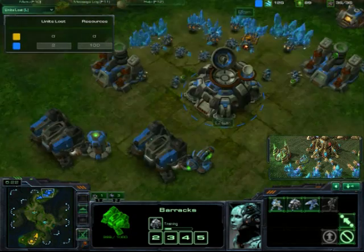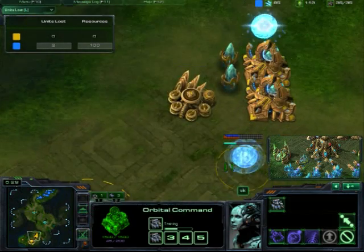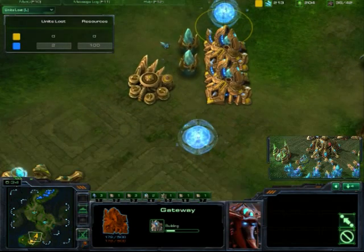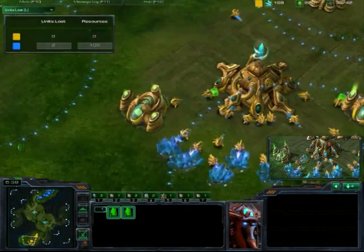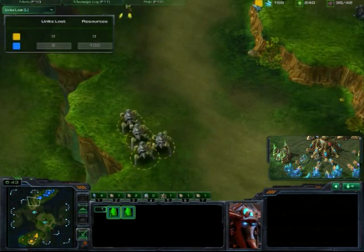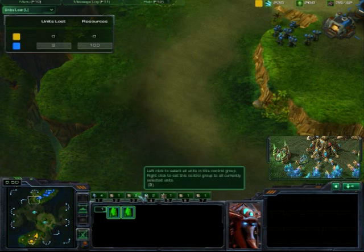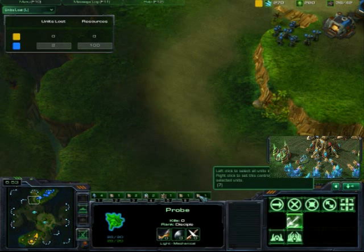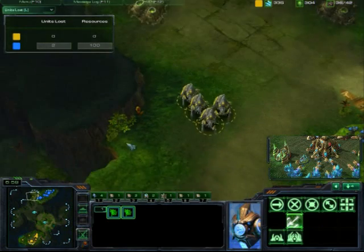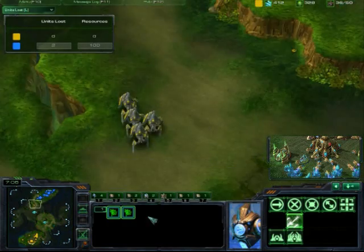Terran player has a good mix of Marauders and Marines. Protoss player is getting his Robo and Gateway — going three-gate Robo once again, same as the semis. It's a great build against Terran. Vic has an unusual hotkey setup; he has four probes hotkeyed. There has to be a method for that — maybe he doesn't like it being empty between them.